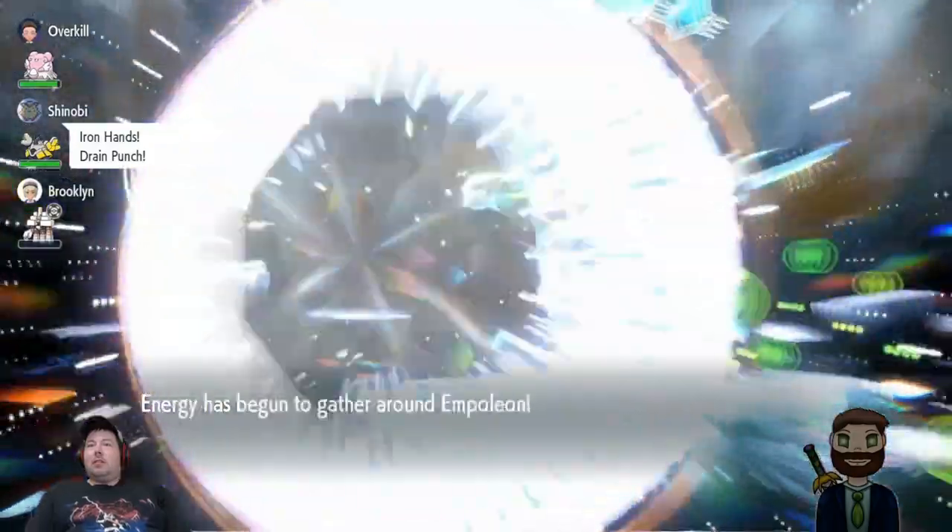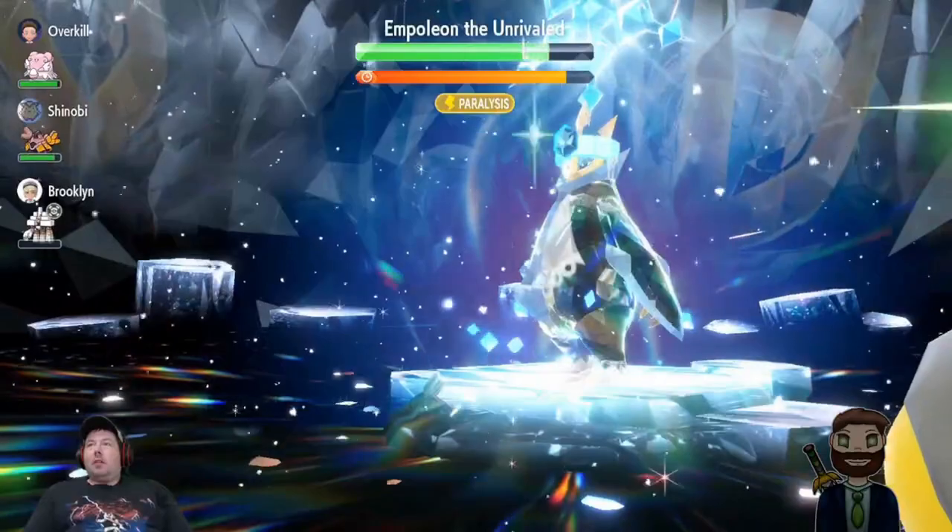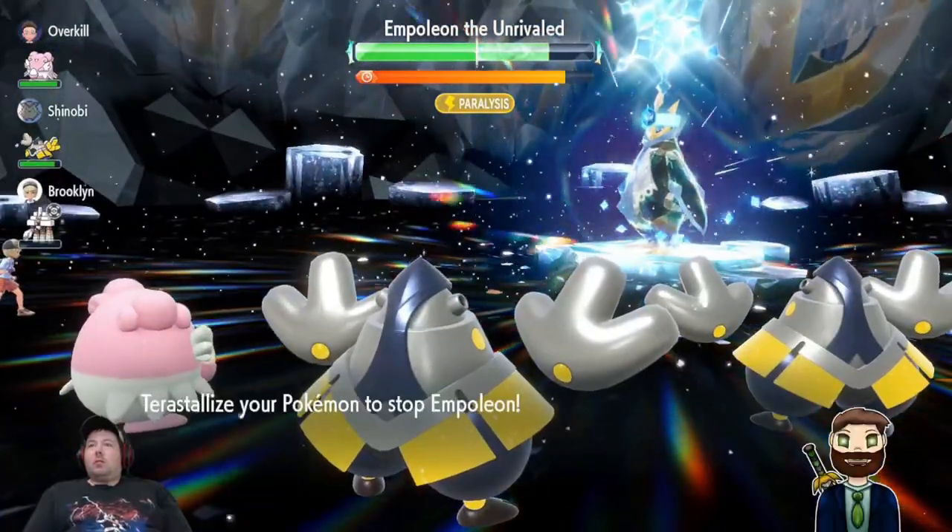Next up, in a fairly common timestamp for a Terra Raid, the shield will go up when there's either 80% of the timer remaining, or Empoleon has 80% of its HP left. This means if you get in enough damage right up front, the shield will go up pretty quickly, but even if you try to stall it out and get a bunch of utility moves in up front, it'll still go up after the first few turns, so keep that in mind.